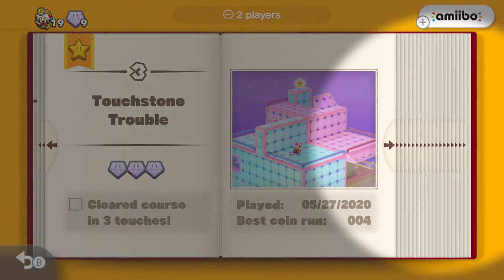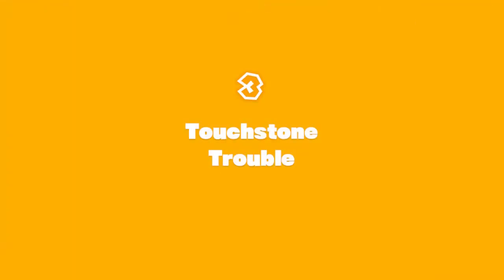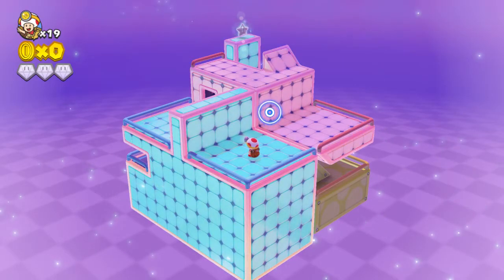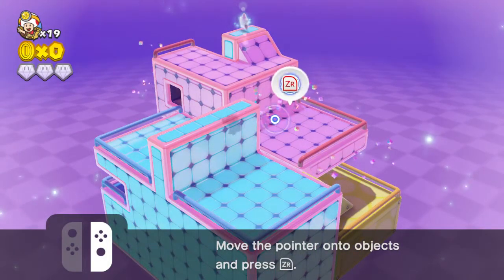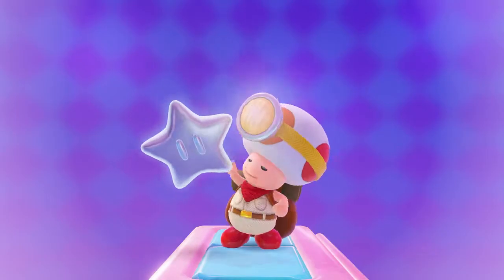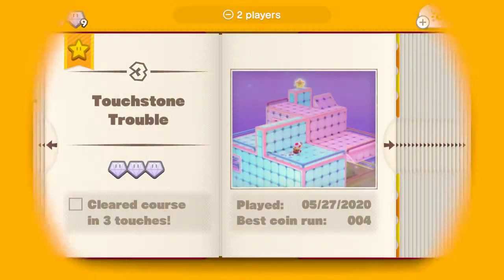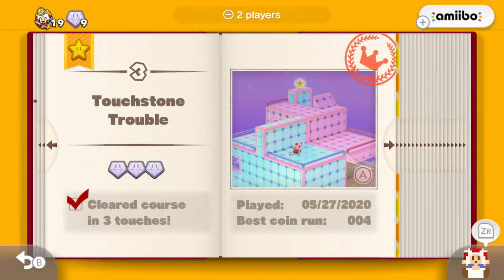The secret objective is to clear the course in only three touches. I'll try to count my touches as I go, but I can always restart if needed. One, two, and then just move that down for three - perfect. That's what I wanted to do before grabbing all the super gems, but I screwed it up. Now everything is flooding back to me.